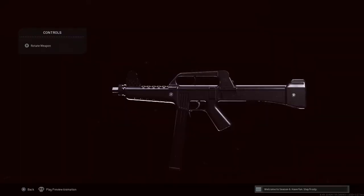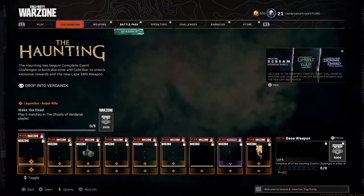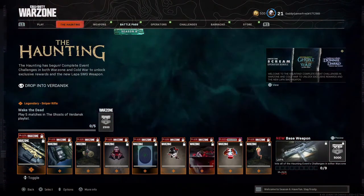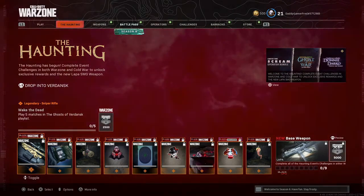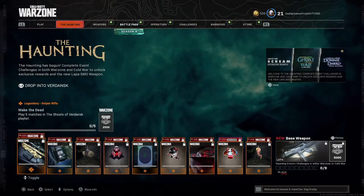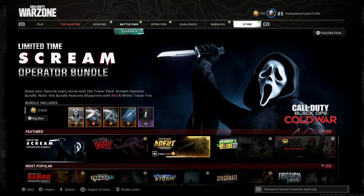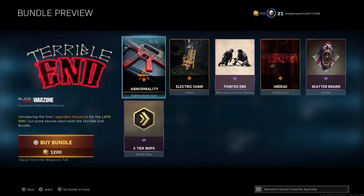There's also a brand new submachine gun that you can unlock, which is pretty cool. From what I'm hearing, people are saying it's pretty good for close range sniper support, similar to pretty much every SMG. If you want to try it out for free you can complete all these challenges, or you could buy the blueprint associated with it in the store for 1200 COD Points.